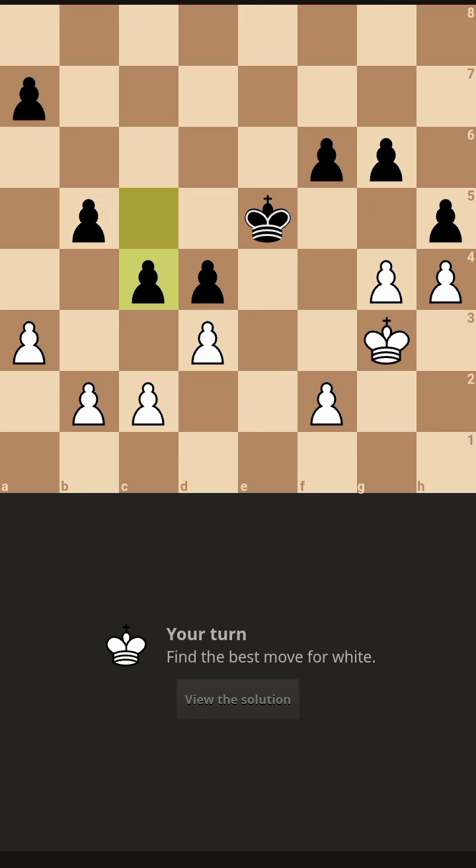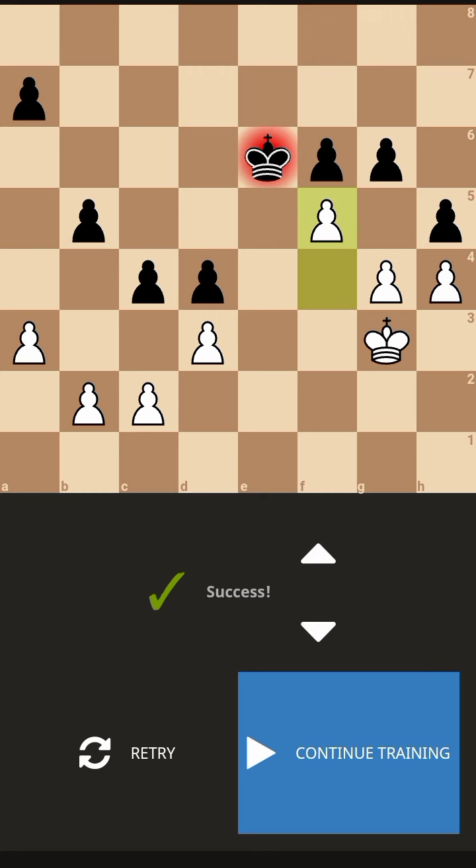King E6, king into H4, king D5, king G4, king C5, king F3, king into B5, king D5 — the white king is gobbling up all the black pawns. Let's see if that happens. We play F5. Okay, it is solved.